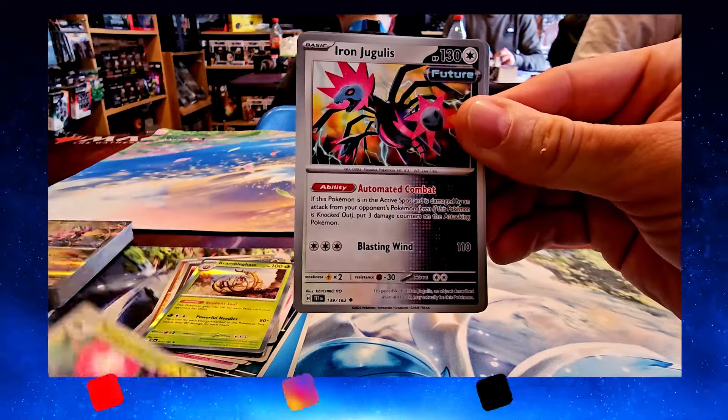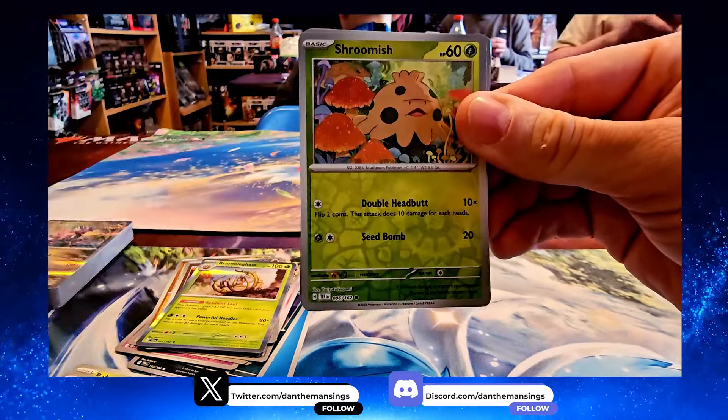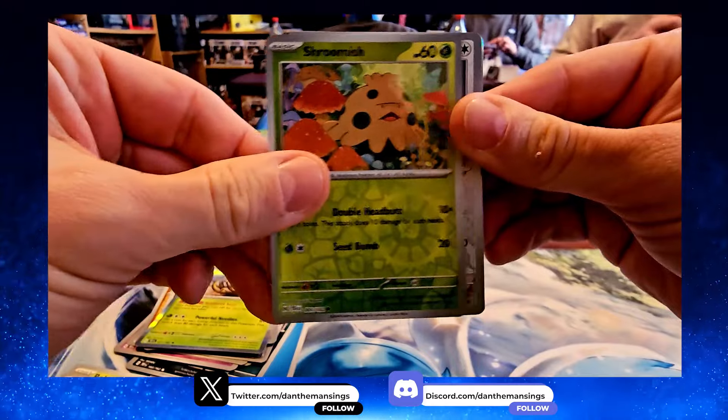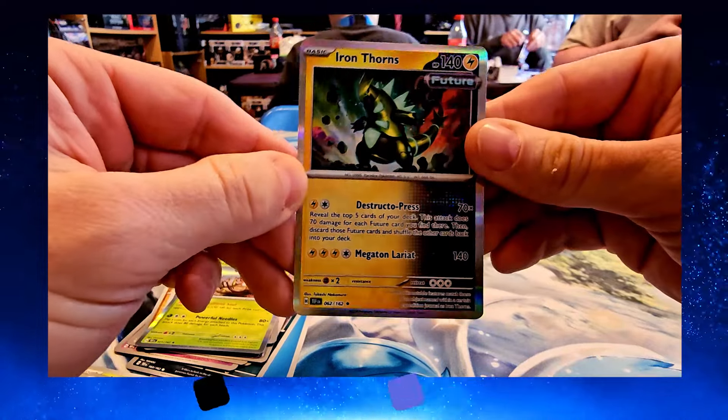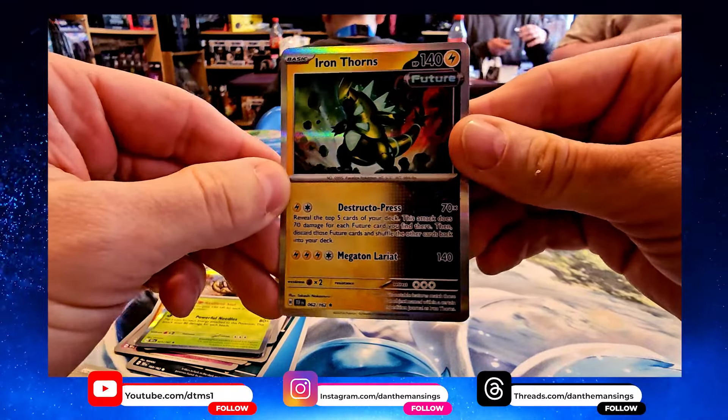We get Beldum, Breloom, Rolycoly, Heatmor, Handtrimmer, Rabsca, Iron Jugulis back in the set, Shroomish, Licky Tongue — Lickitung — and then we get Iron Thorns as the rare from this pack. Nothing super spectacular yet, no secret rares or anything like that.